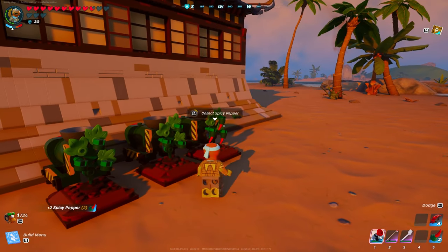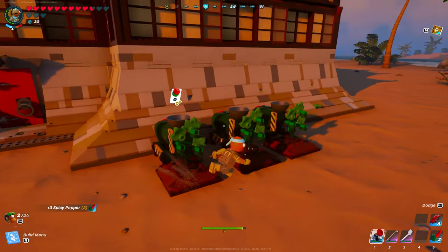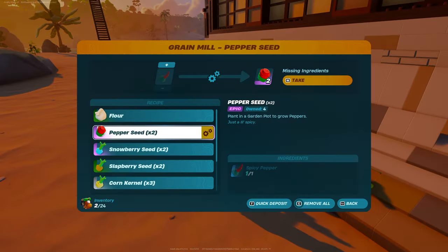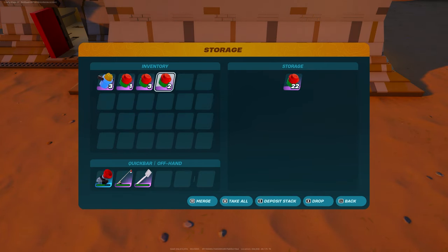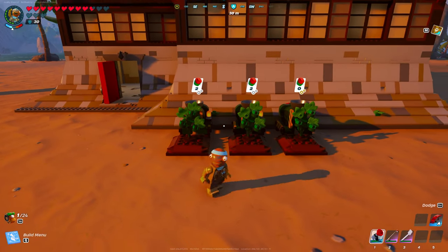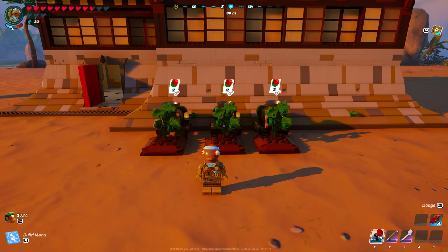You can throw them directly into the grain mill, throw them right back into your storage inside of your plot, and then leave and rejoin again. This will double your amount of seeds over and over again, and it'll also give you your spicy peppers needed for the spicy burger.